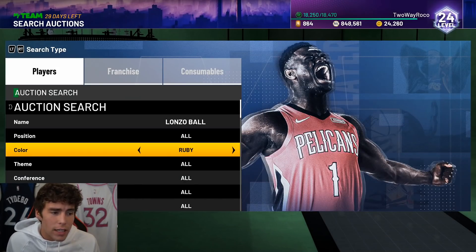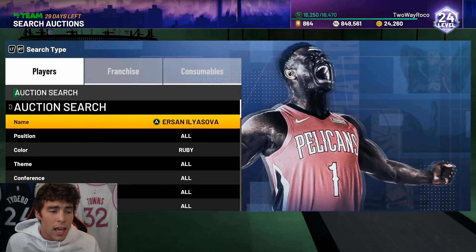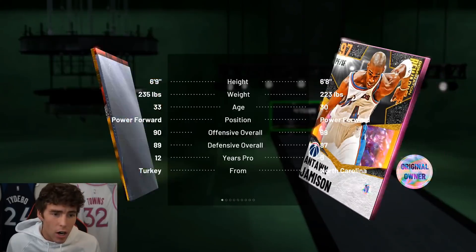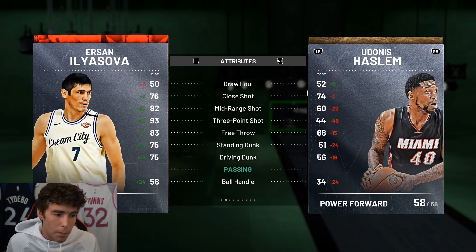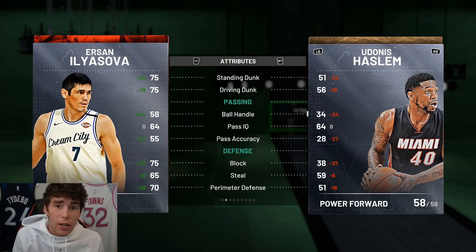If you can find a Lonzo badged up, go ahead and do your thing, but an unbadged Lonzo is kind of passed up by some of the newer point guards. He was my point guard at the start of my no-money-spent series, so I couldn't leave him off the list. The other guy tied at number 10 is new Ruby Ersan Ilyasova — 5K, 6'9", 235 pounds, 93 three-ball with a Pierce-type release which is just absolute butter.